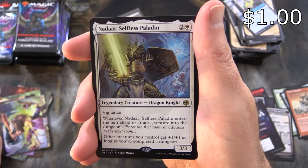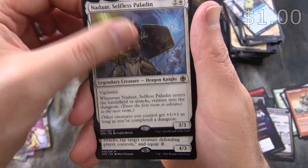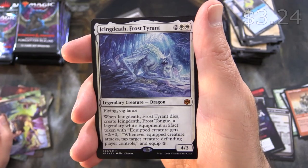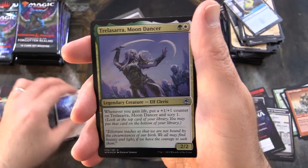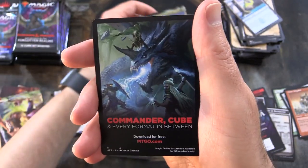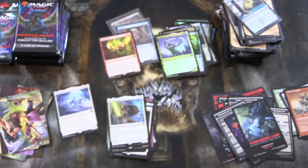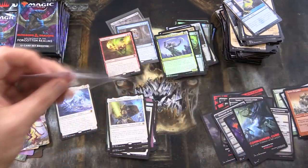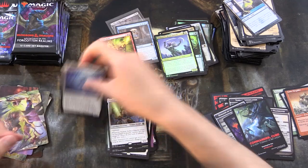We've got Nadar. Selfless Paladin is the rare, along with a mythic — Icing Death Frost Tyrant. I'm going to sleeve that one up because it's an awesome dragon. Foil Trela Sarra Moondancer. Grabbing the sleeves — so what are we at now? Four mythics, that's not too shabby. Just about two-thirds of the way through.